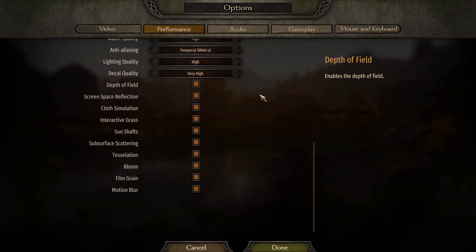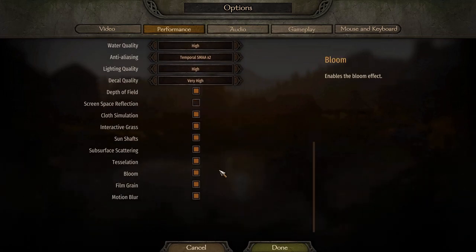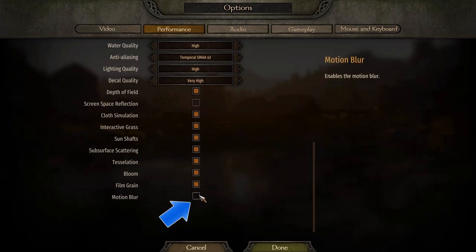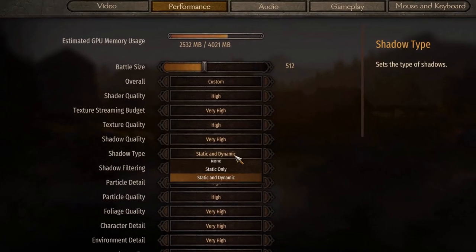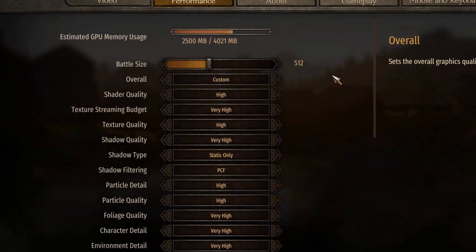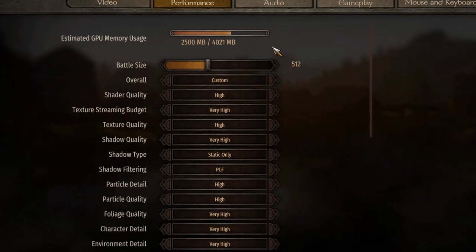Then switch back to performance settings. You'll want to switch off screen space reflection because it takes up memory and is useless. Do the same for motion blur — it's just nauseating and doesn't help in any way. Also go to shadow type and set it to static only, as dynamic shadows really take a lot of your GPU once you have 500 dynamic shadows in one battle.